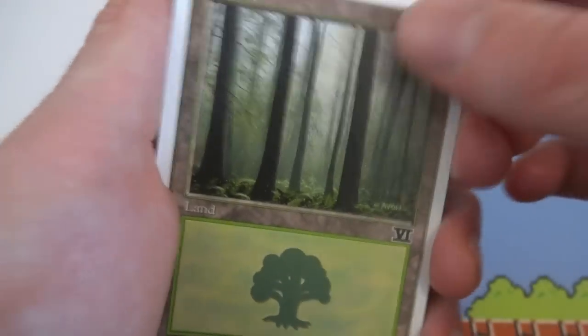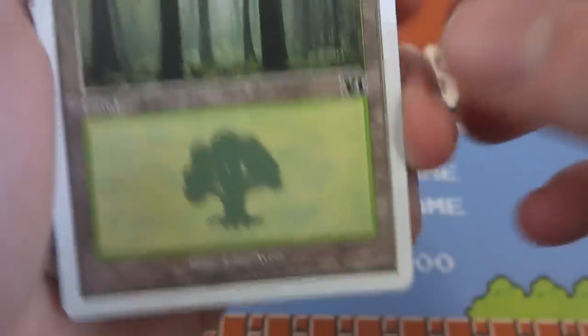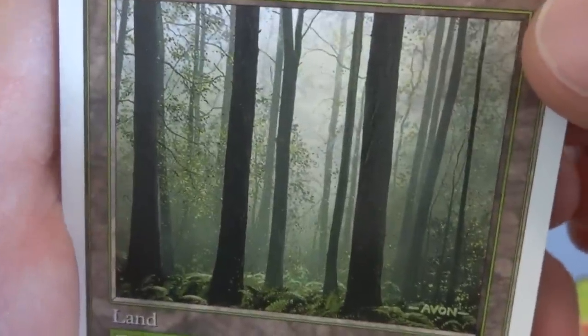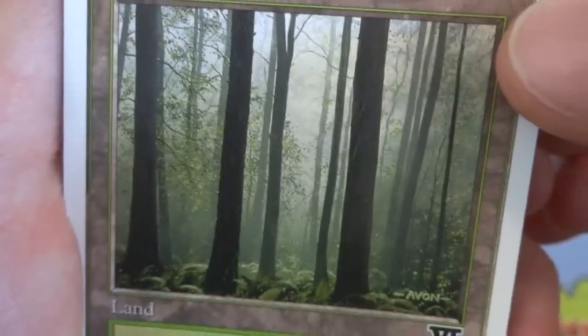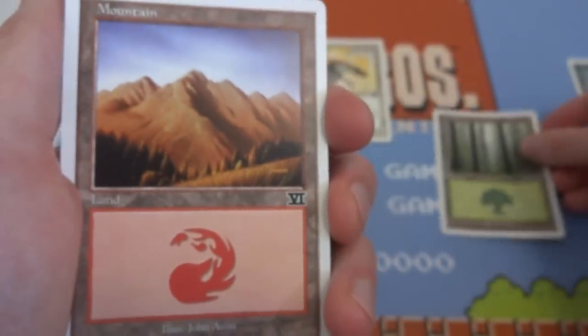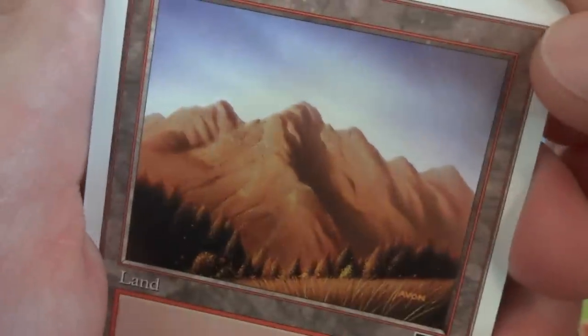Next card I got — I got myself a Forest. So there are some lands in here. It's like a supplemental pack. By John Avon — beautiful trees, lovely land, just absolutely beautiful. It looks almost scenic, almost picturesque. Love the depth, got a little bit of fog going on in there. Just beautiful. Lovely forest. Got myself a Mountain — wonder if I'm going to get one of each land. Very possible. Just a beautiful mountain, a little bit of grass in the front, some pine trees going up to the red rock, beautiful blue sky.